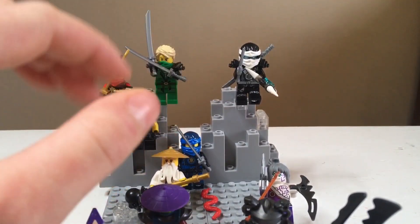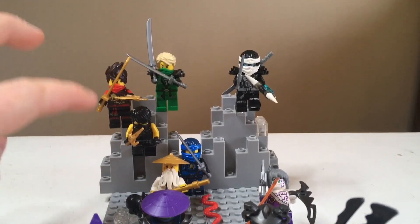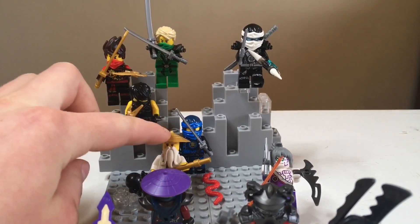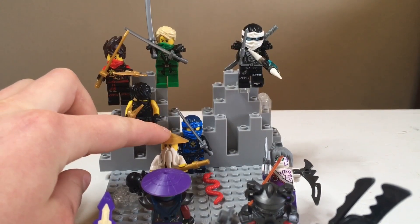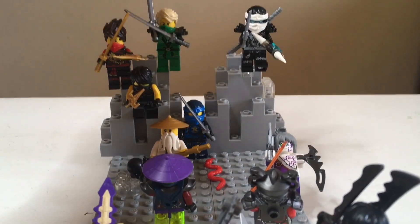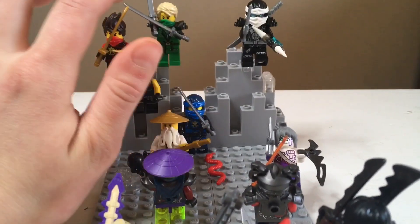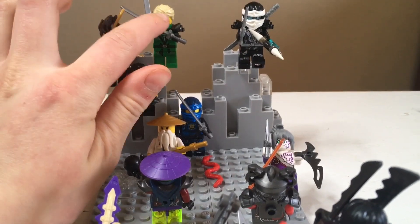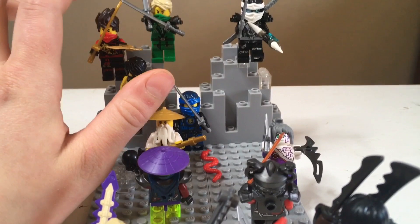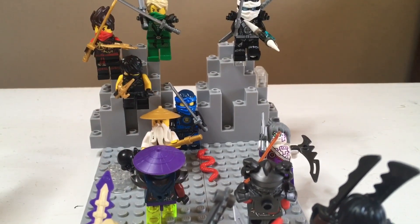So we're going to start out with the ninja team. For the Way of the Ninja we have Wu, and for the Rise of the Snakes we have Lloyd — with his older hair because I lost his mask — and he also has a face guard.